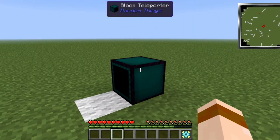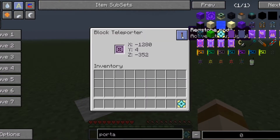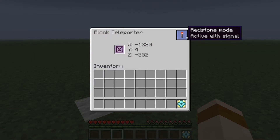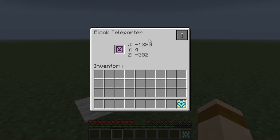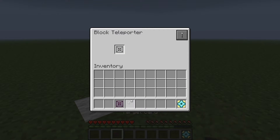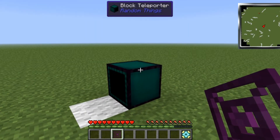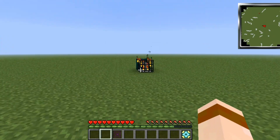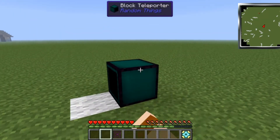And poof! You can also change it to active with a signal. By default it's always active, which means it'll just work straight away. After it's gone you can take the target card back out and break that with a pick if you want to. And like I said, you can use these again and again.